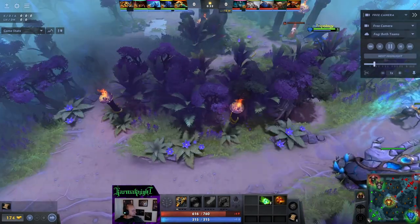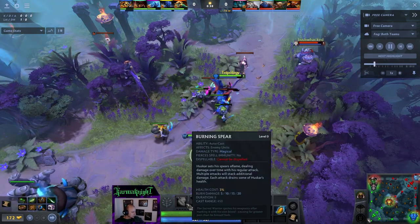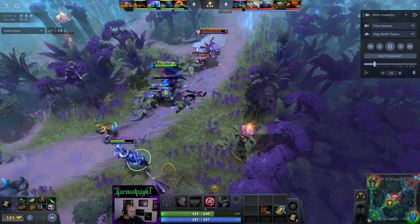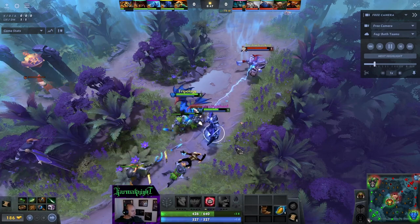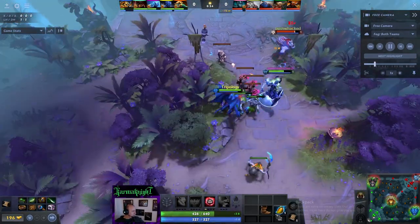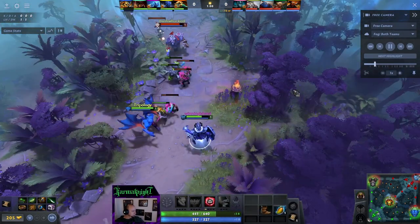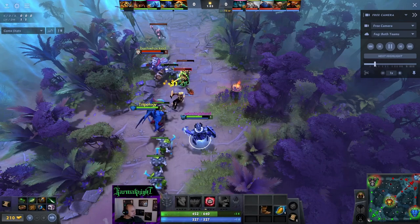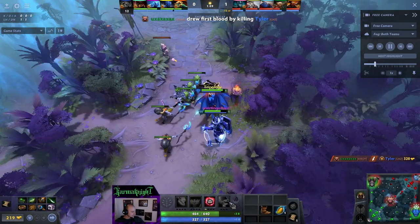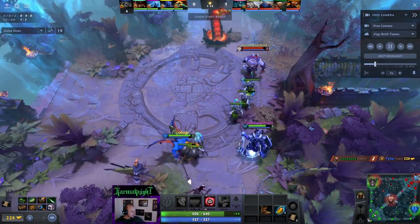Starting with bottom lane — I like bottom lane, it's safe lane, it's where your carries go to farm. We've got Razor: Blur, Chaos Strike, Burning Spears, and Death Pact. This is a very do-nothing right-click build. It even burns his own health to do some extra damage, and he's got lots of sustain — one mango giving 0.6 health per second. The Chaos Strike lifesteal could arguably help early game. Good build: just damage, no CC, no movement, no surprises, just right-click hard. It's so questionable.